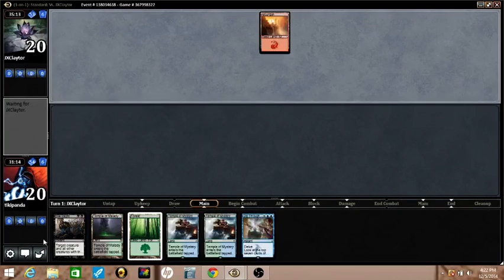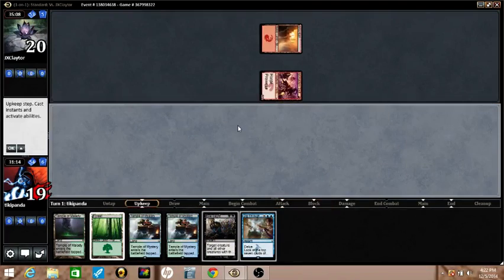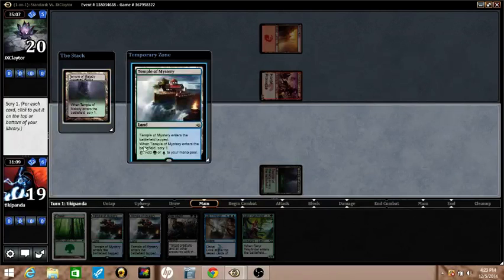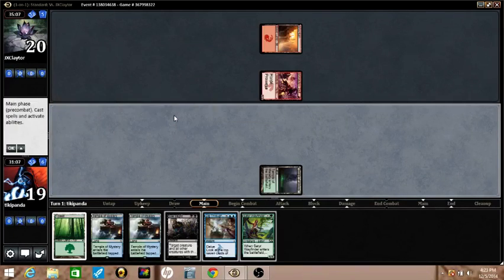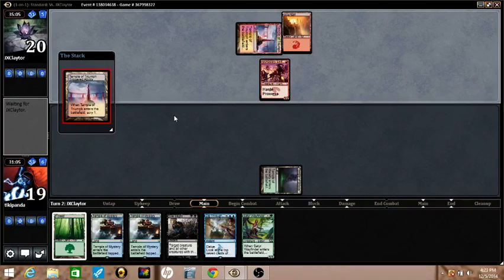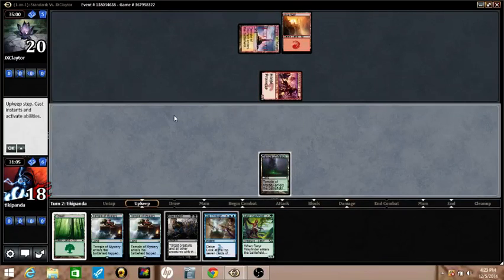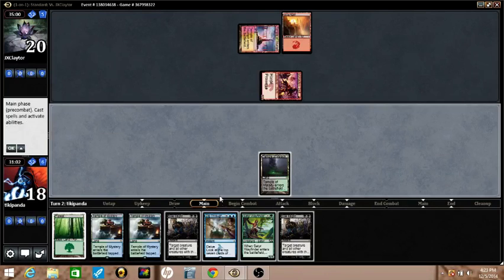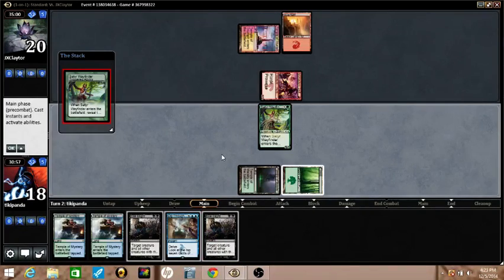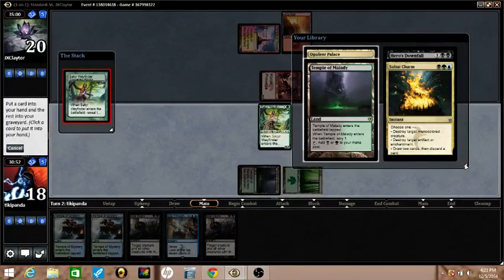Bile Blight is just so good here, but I just need to find another land, another black source to cast it. Cedarhome Wayfinder should help — Wayfinder is a very helpful creature, he finds the way. Another Bile Blight — that is amazing. I'll get the palace.